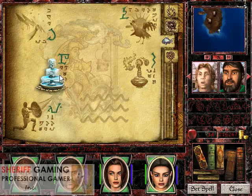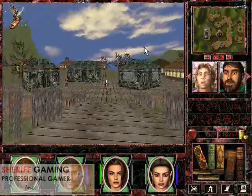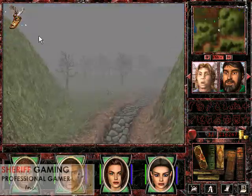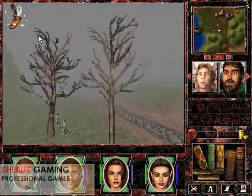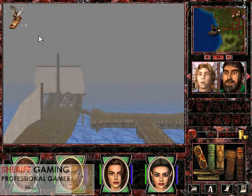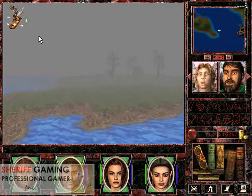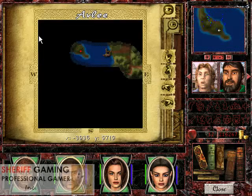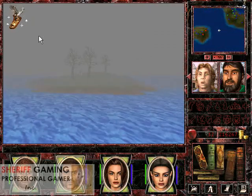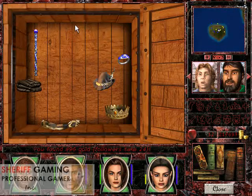Next we will go to Avli. The fastest way is to port to Telerian Forest and head north. This is my first time being here in Avli. The glowing part will be on the westernmost island. There will be a chest — some enemies to deal with — and we head to the chest.